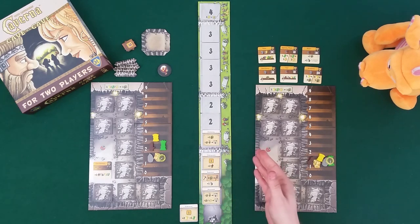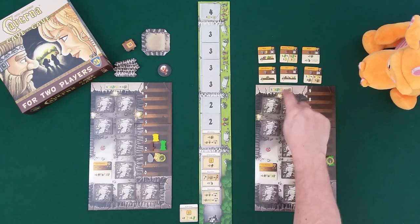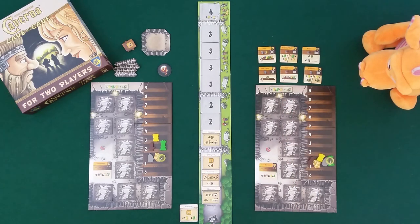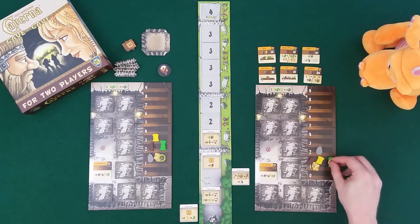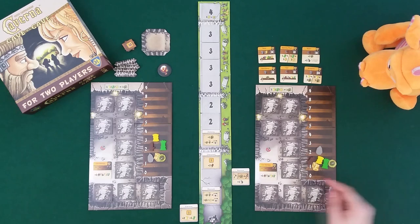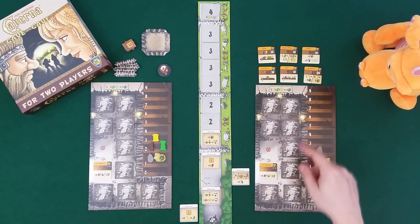Now it's Draco's turn. He can choose any of these four tiles. Also, at any point in the game you can turn one wheat, one flux, or one gold into one food. Draco goes straight for excavation - he gets one stone, and then he can either excavate one room for free, or pay two food to excavate two rooms. He pays two food but only has one food, so he also pays a flux to make up the difference. Now he gets to excavate two rooms.